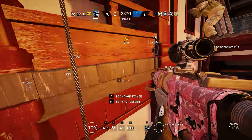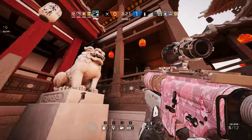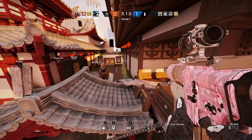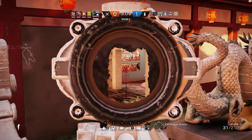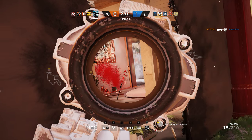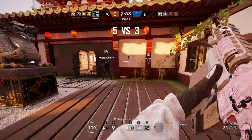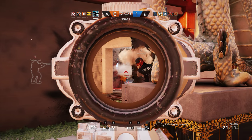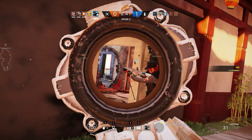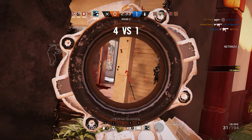I'm gonna break open this wall. Someone right there — I see their gun sticking out, right where I'm marking. Nice. Valk is in that window. Mark the window? She's almost dead.